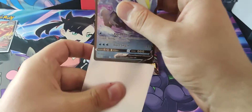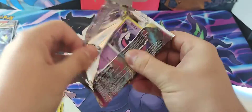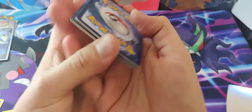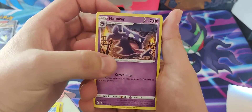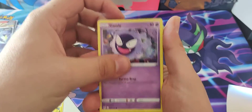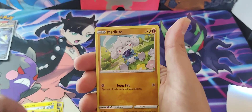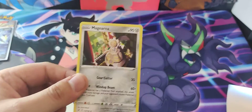Last pack, Lost Origin: Haunter — love that card — Ariados, Winder Arm, Gastly, Litleo, Minccino, Shellos, Meditite, Reverse Bronzor, and a Non-Holo Magnezone.